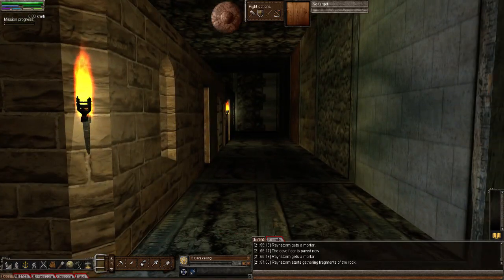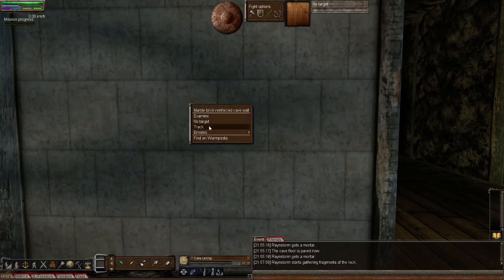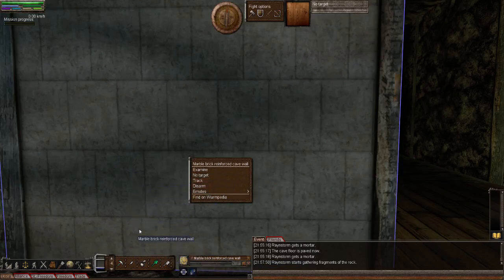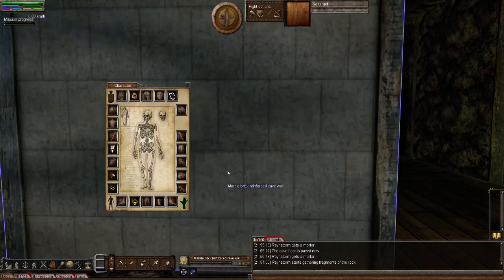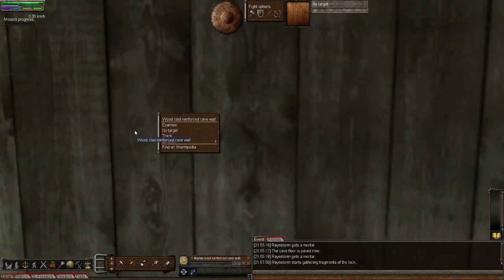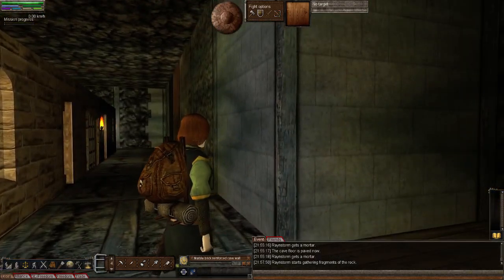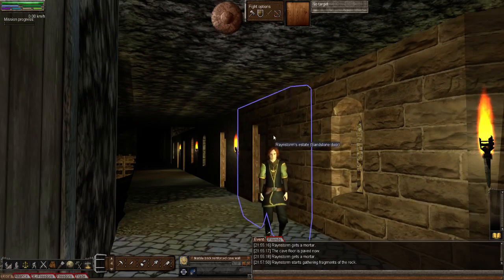We weren't able to remove the cladding, or at least we haven't figured out a way to remove it, and there's nothing on the wiki right now that says how to remove it. No option to mine or destroy it. Tried shovel, hammer, mallet, chisel - nothing at all. I even tried having mortar in my hand to see if we could re-prepare it - didn't work. It's just once you put it down there's no option to change it at the moment. I'm sticking at 'at the moment' because things change all the time in this game.